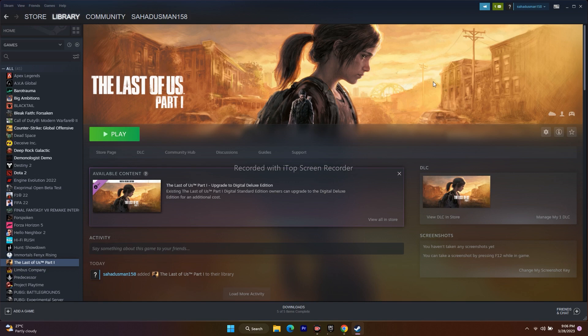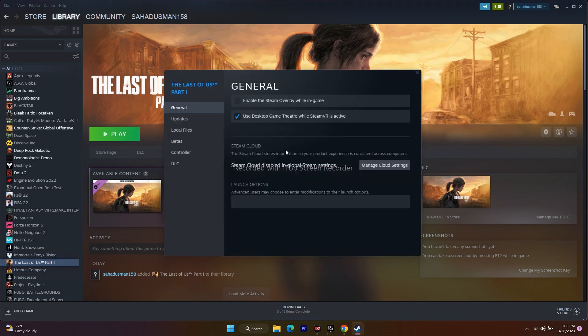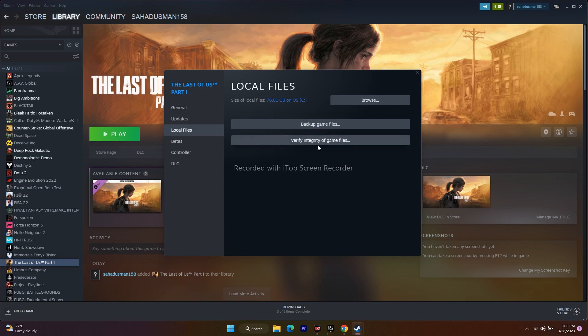Next, we need to verify the integrity of game files. Go to the game in Steam, right click and go to Properties. From here go to Local Files, then click on Verify Integrity of Game Files. This is going to take a little bit of time since the game is around 76.81 GB. Once it reaches 100%, it will cross-check all the files and fix any missing or corrupted ones. Most probably this will fix the issue.